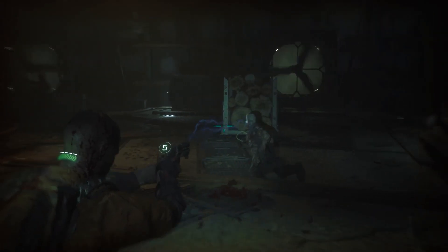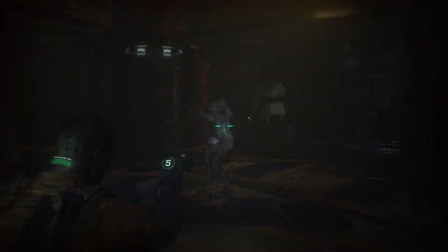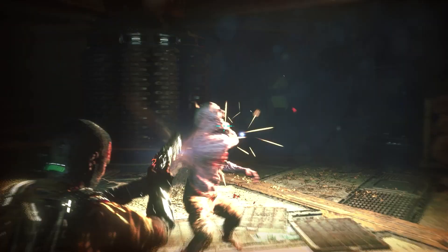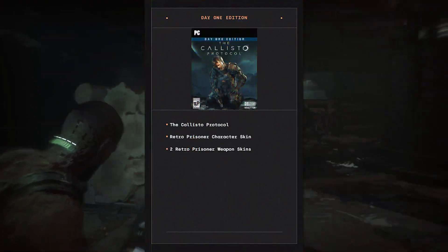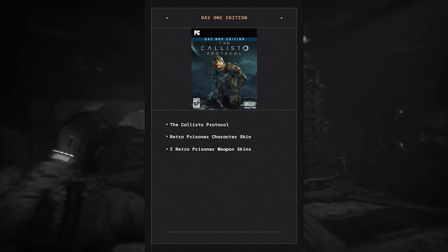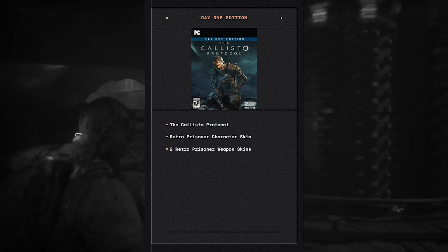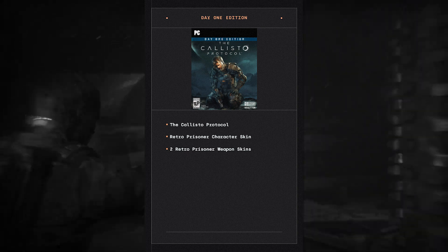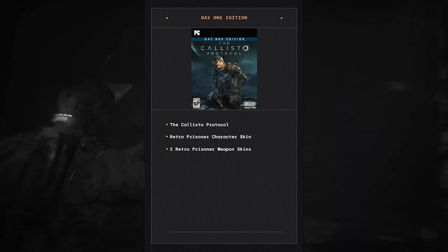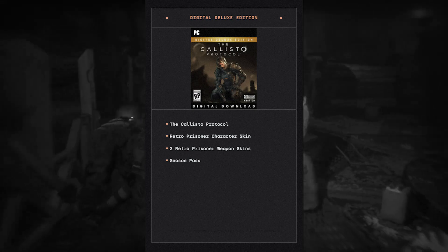As far as the editions go, let's start out with PC. On PC the Callisto Protocol is going to be available through Steam and the Epic Game Store. First of all we have the Day One Edition, which is the standard edition for sixty dollars, which includes the Callisto Protocol retro prisoner character skin along with two retro prisoner weapon skins.